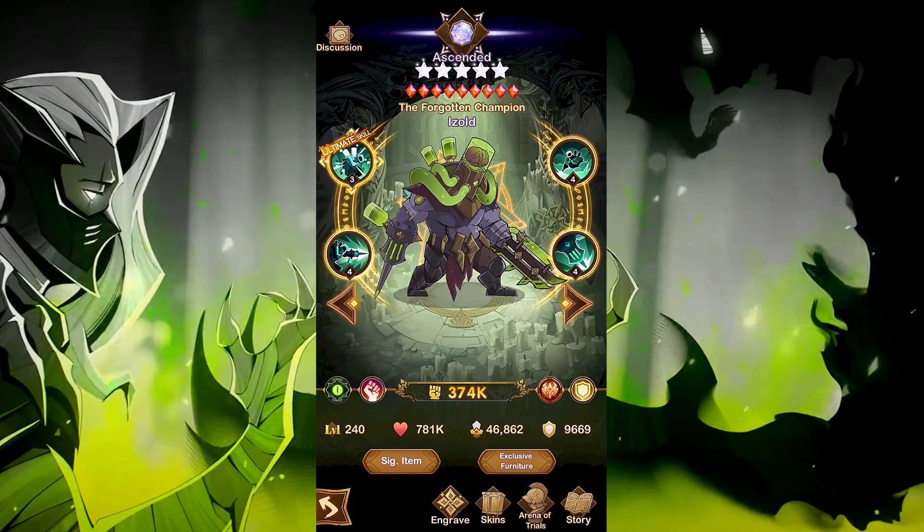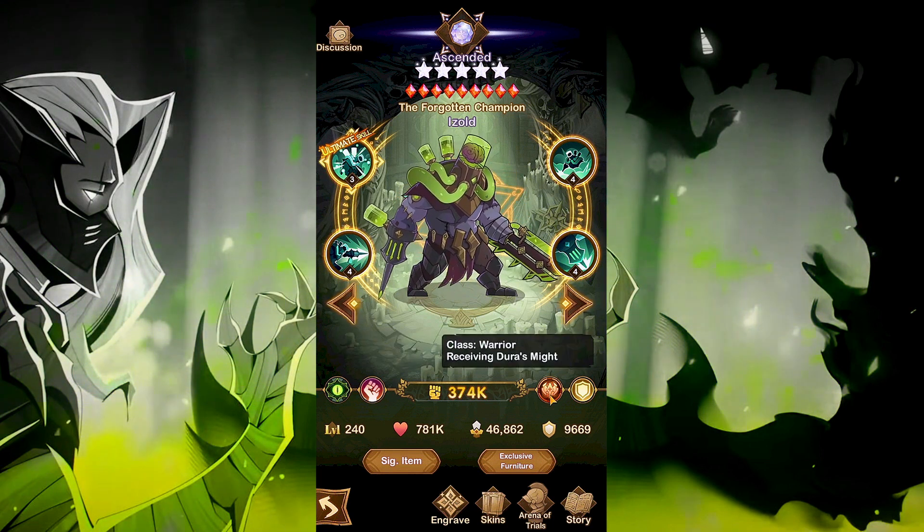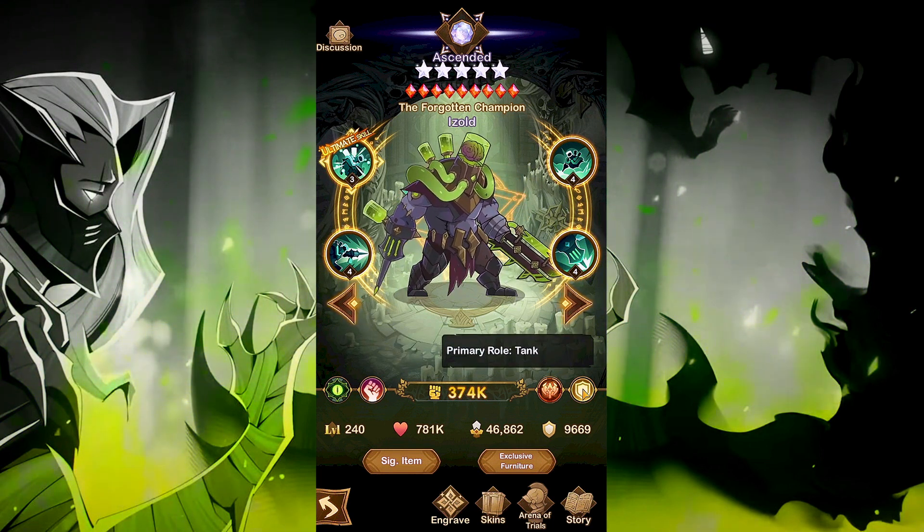Hey, it's me Riker. Today we're going to have a look at Azul, the Forgotten Champion from the Graveborn Faction. Now this hero wears plate-based gear, is part of the warrior class, and his primary role is to provide a significant amount of damage through his infinite stacking attack rating. So let's have a look at his abilities.